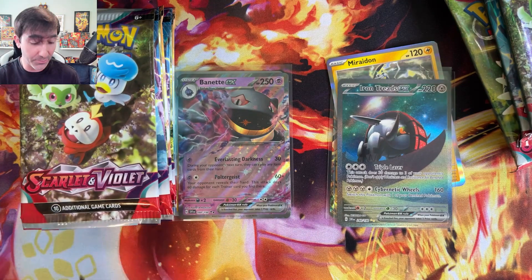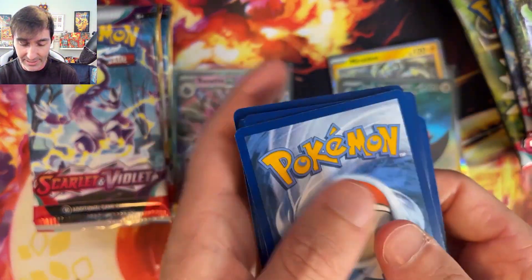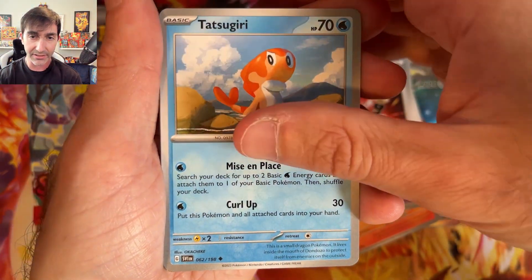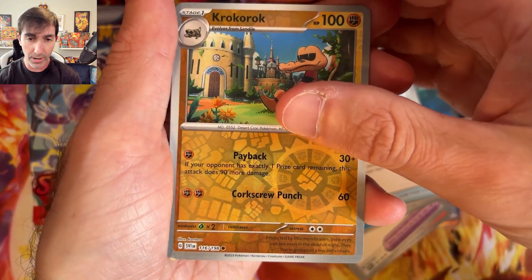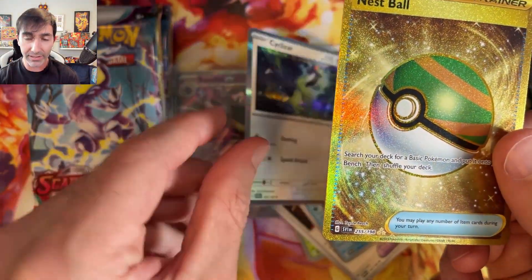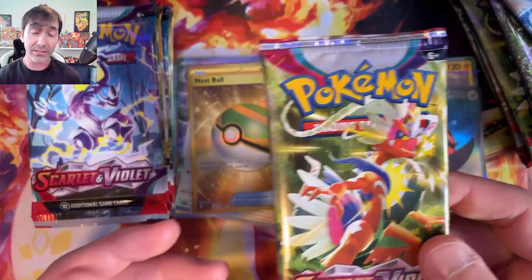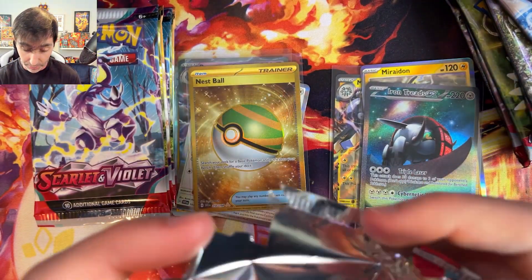Team Moridon is definitely winning. Let's see if we can change things up with pack number three. Looks like we're getting a lot of good hits, so I am not complaining either way. And flip — we have some Fire Energy. Scatterbug, Shuppet — very cool artwork — Sprigatito, Houndour, Defiance Band, Tatsugiri — that is really funny, look at that little attitude. Nest Ball, Crocorock. And oh my goodness, we have a gold card! We have a Nest Ball followed by a holographic Cyclozard. Team Coridon is pulling through with this gold card — what a beautiful hit.